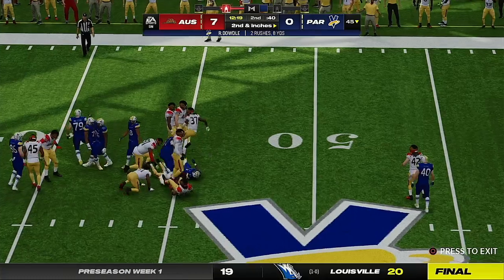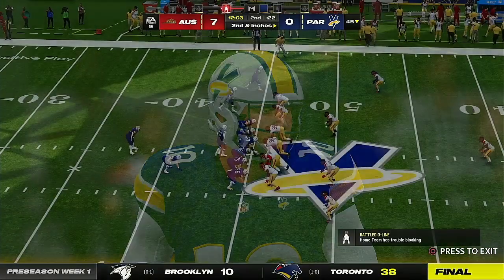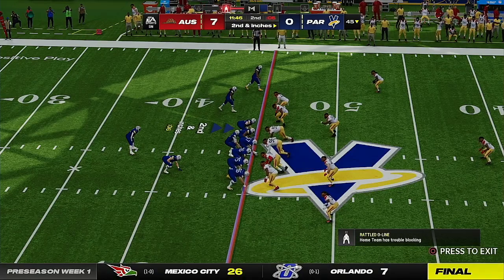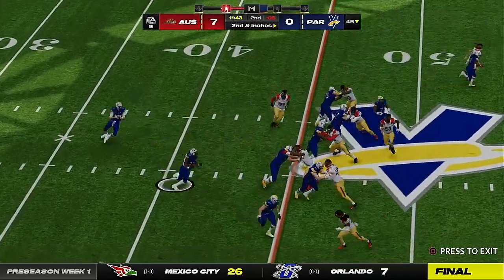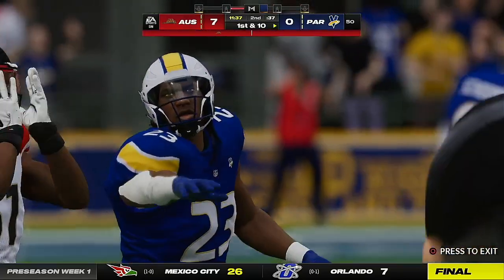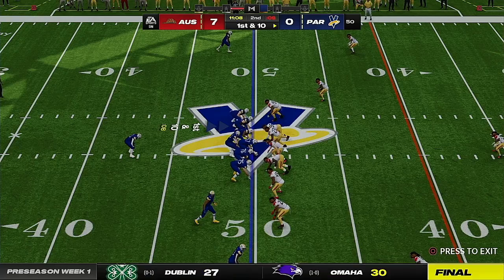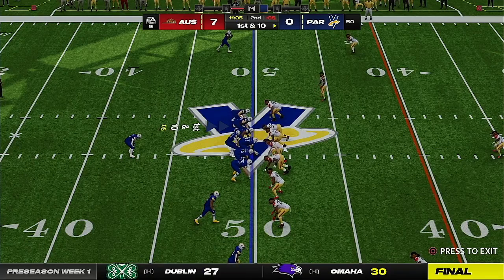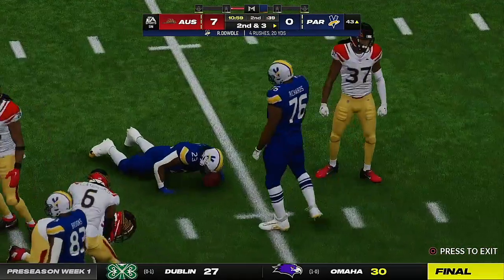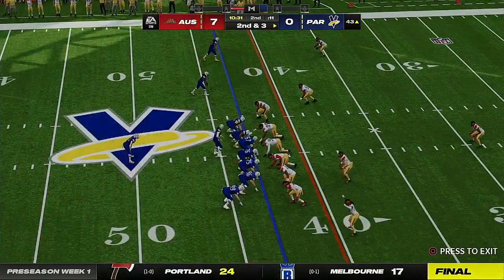On the run, it's Dowdle — able to break one tackle but quickly brought down. A good position to be in here, second and inches. They run again with Dowdle, and he'll get it out to midfield at the 50 — a gain of five, good enough for the first down. They run here with Dowdle again and he's going to be brought down inside the 45 at the 43 — a seven-yard carry to set them up with a second and three.